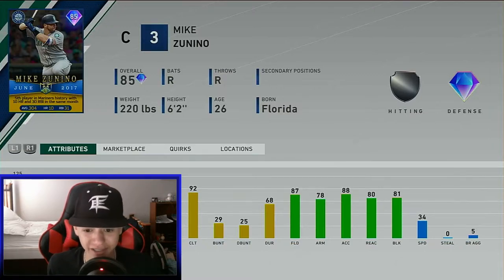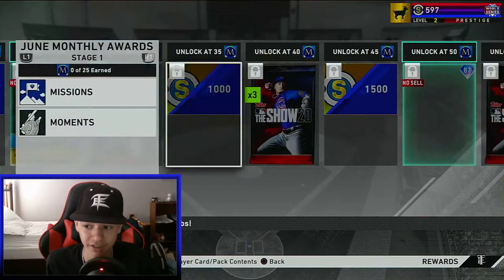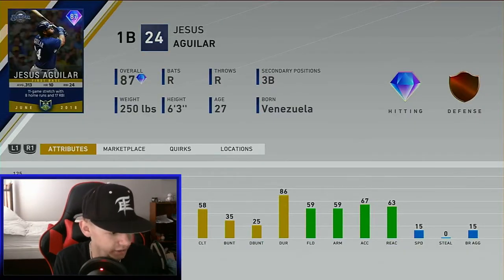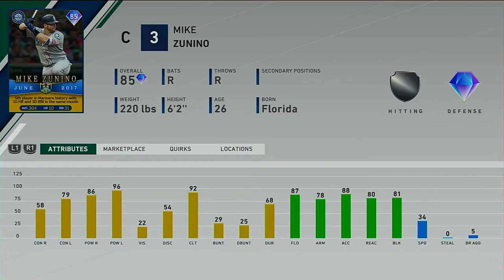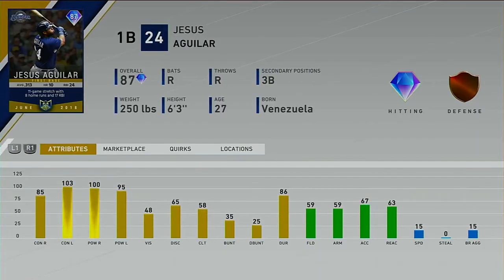If you don't got, like, Gary Sanchez, this card — if you're looking for just someone to come off your bench in, like, an all-star game, he'd be good. Jesus Aguilar. Let me just turn on facecam for all this. Here, let me get back to Mike Zunino's stats. There y'all go. And here's Jesus Aguilar. 85-100 versus righties, 1-3-93 against lefties.